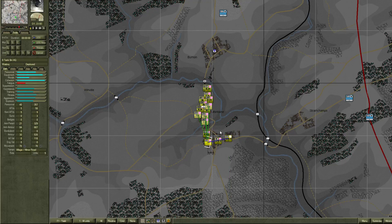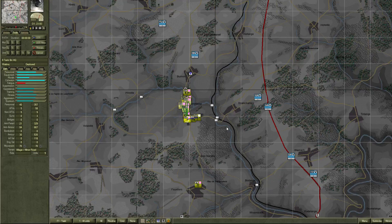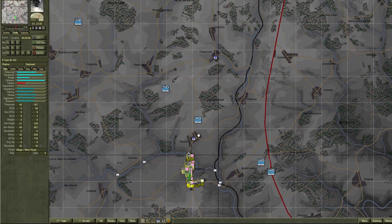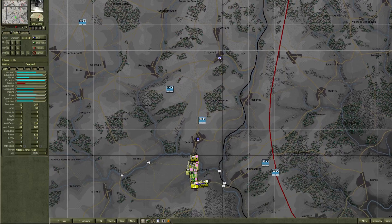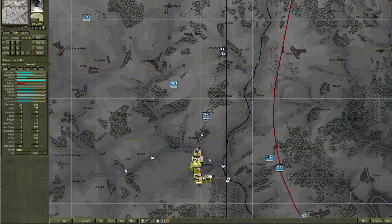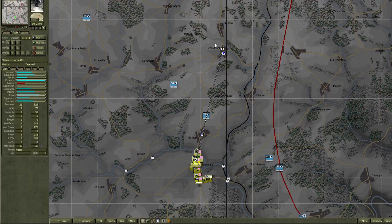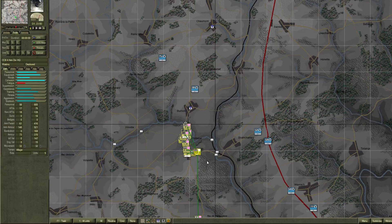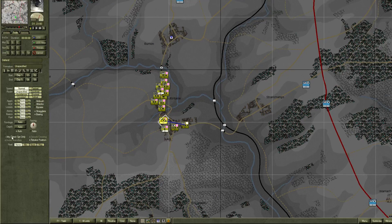I have another group here. Since this is an armored group we can't move them across these bridges, so we'll push them up as well — as fast as possible, massive aggression, no rest with direct support. I should tell them no rest because this scenario starts in the middle of the night. Let's start this.